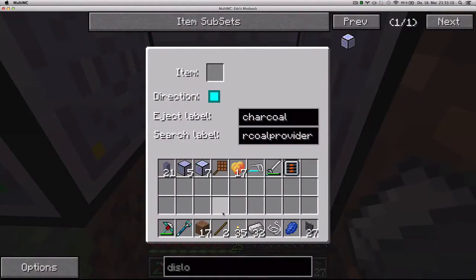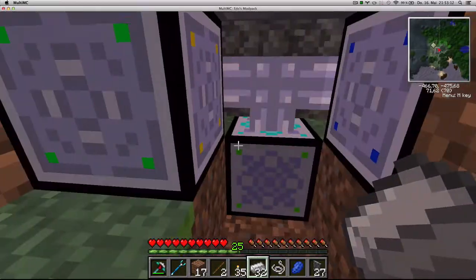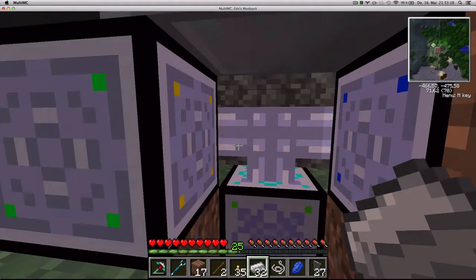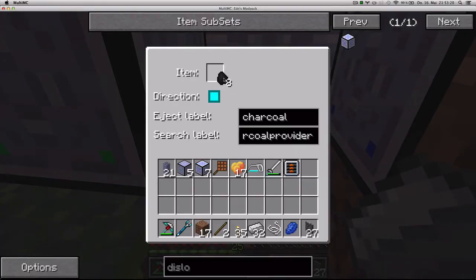I want to inject it into the charcoal label, which is where the generator is. I want to say 'move' — let's put one charcoal each time from the charcoal provider teleposer to the charcoal teleposer.